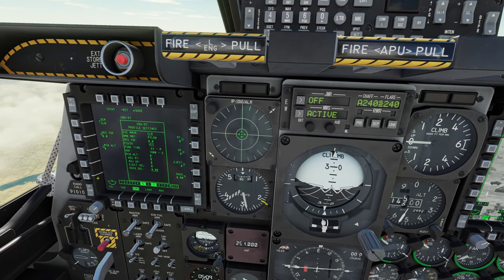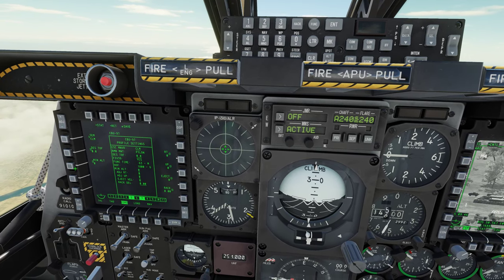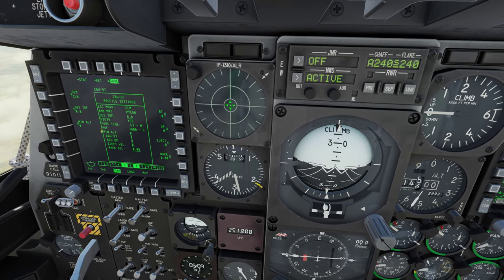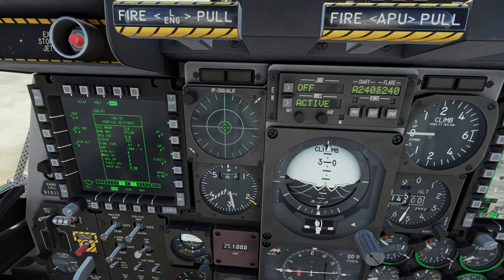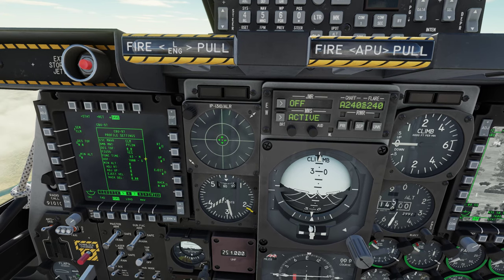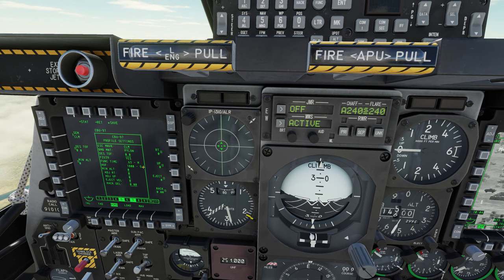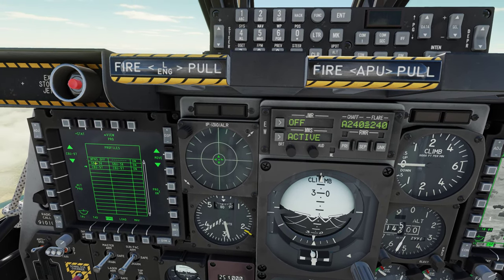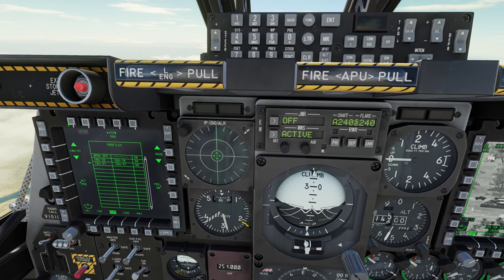If we look at change settings, we're not going down, so we don't need a minimum altitude. This one feature in the profile — the HOF, or height of function — is how far above the ground the CBU-97 is going to open up and sling the bomblets out. That's the one thing we're going to look at and change. We saved the profile in CCRP mode.